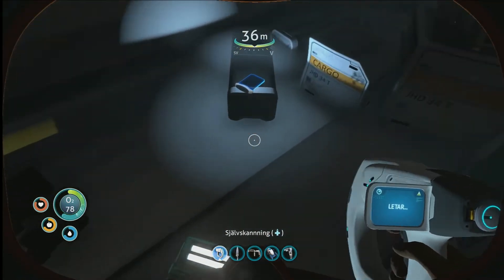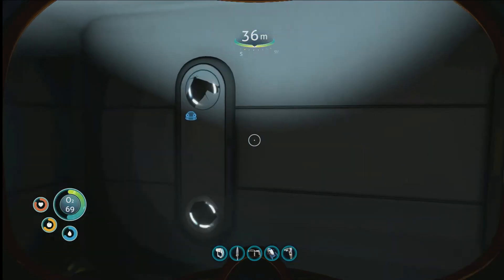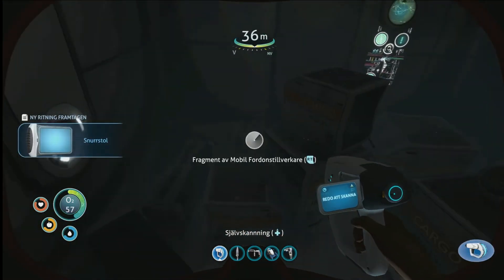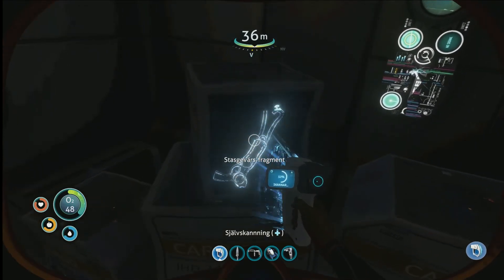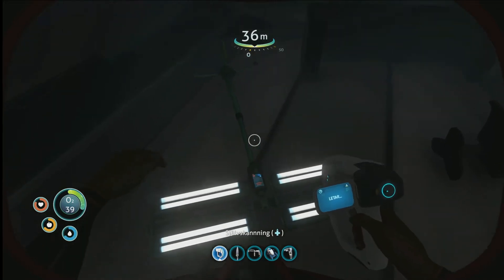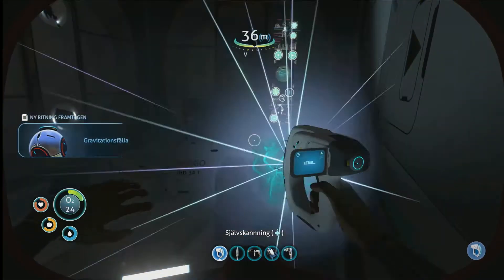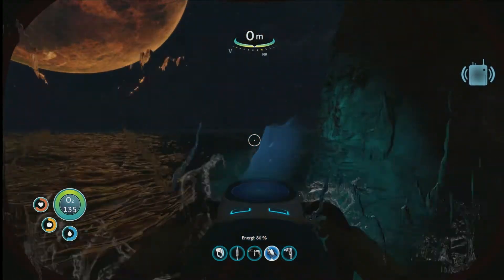Look at this - PDA. We got a gravitational field generator fragment. Swivel chair - could be good for the base. Don't I have that already? Yes. I hope I don't have this one - nope. Desk - scan it, thank you. 30 seconds. I'm just gonna scan this one and let's get out of here. I think this is gun island, unless they redid something.